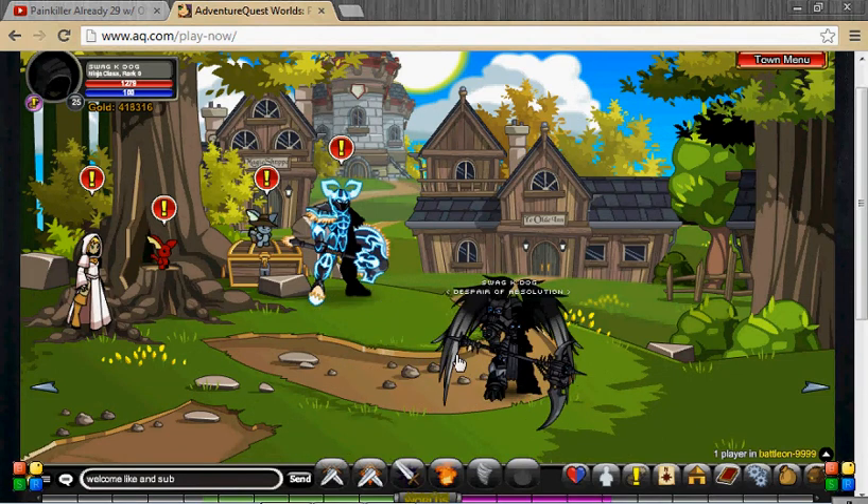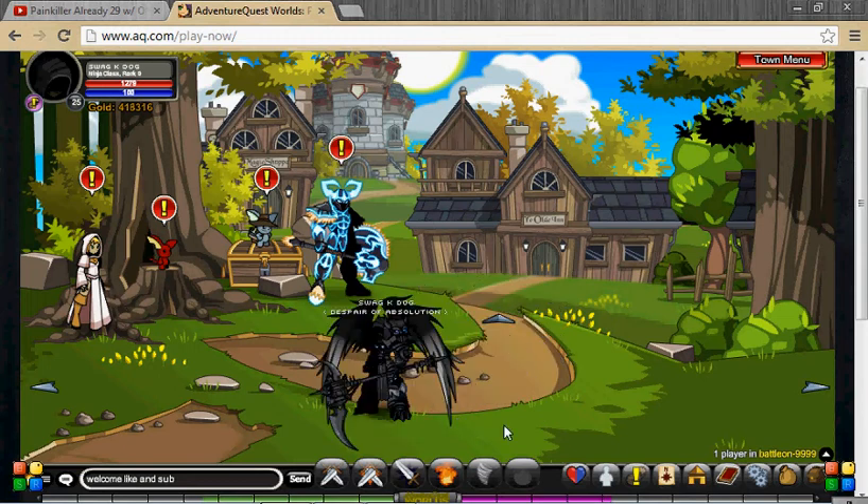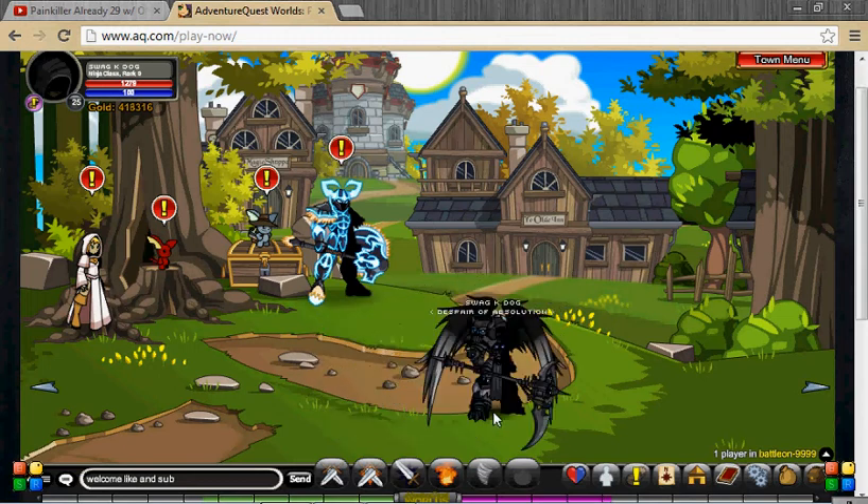Except for the wings, which you can comment down below if you want me to make a video about how to get them. If you're not informed on how I got the Dage set — the armor and the wings — and the hat that matches, I didn't want to spend two hundred thousand gold on the helmet.